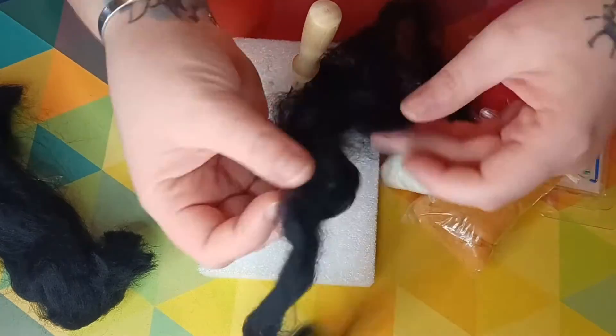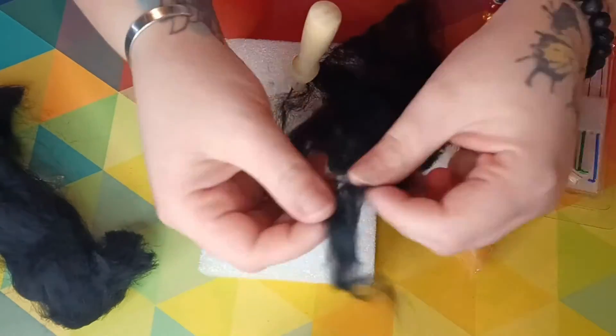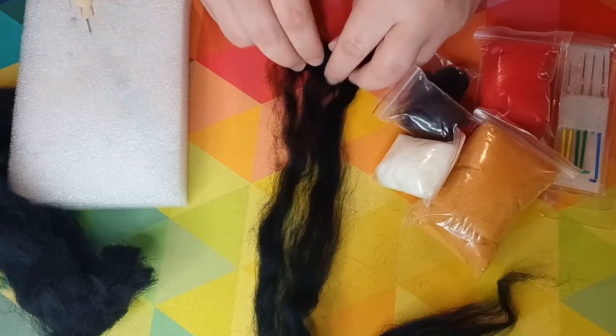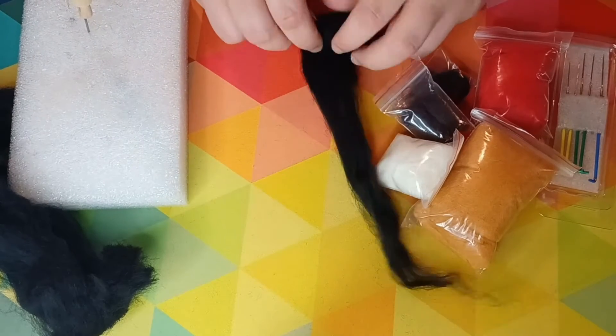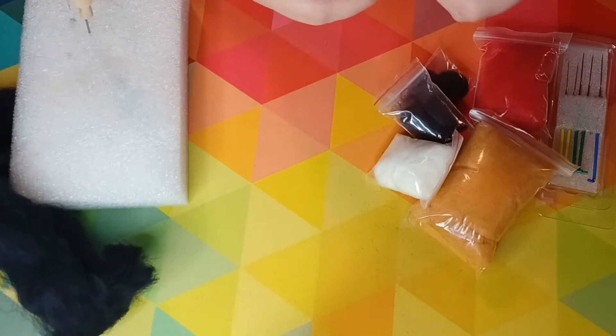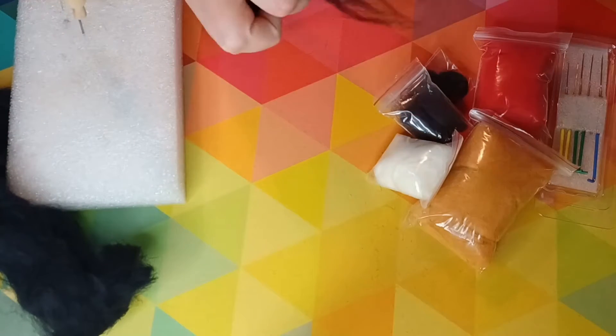So we're starting with the head. This was kind of a tricky endeavor. We start by just rolling this up — I want a circle. For some reason I thought I needed a circle and I made it too big, so now we're making it smaller.